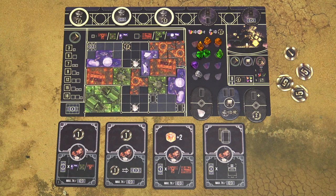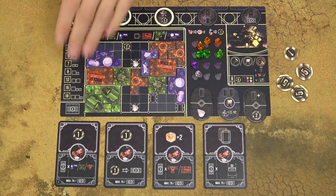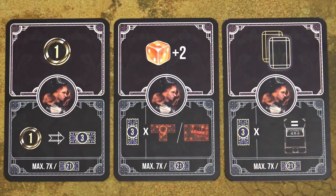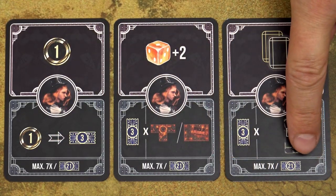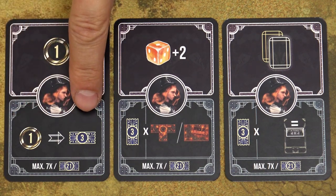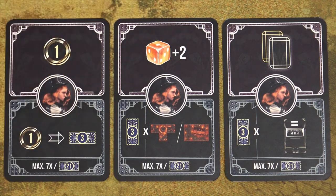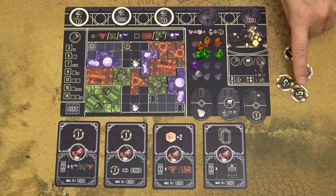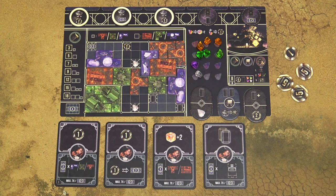At the end of the third round, the game is over. Each player scores each of the 4 remaining master cards, but at half the value of each card, rounded down. Notice that each card has a maximum number of victory points that can be scored from it. So in this example, you can turn 1 coin into 3 victory points a maximum of 7 times for 21 victory points. Then score 1 victory point for each 5 coins remaining, and score 4 victory points for each of the 9 rectangular areas that are fully covered.